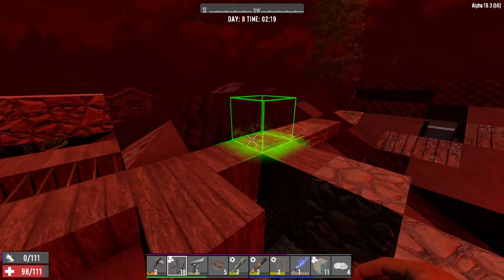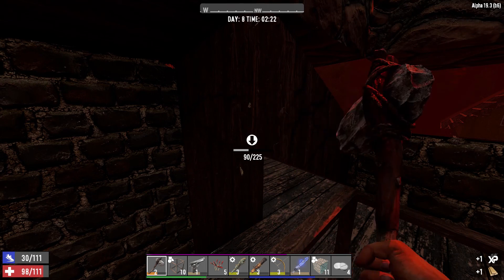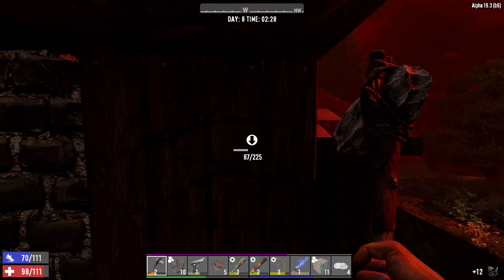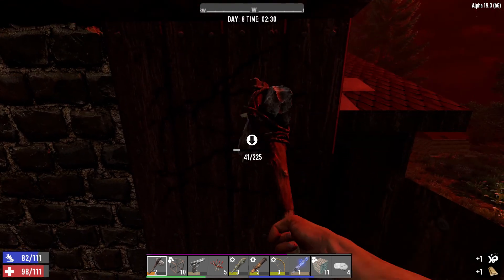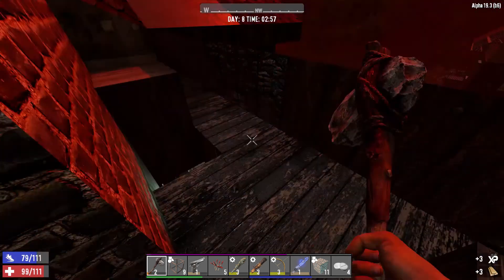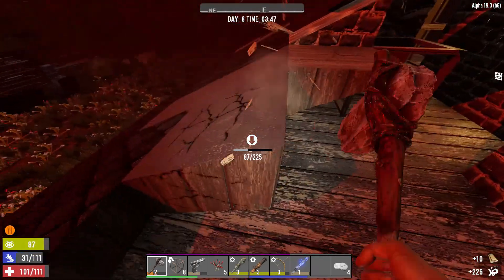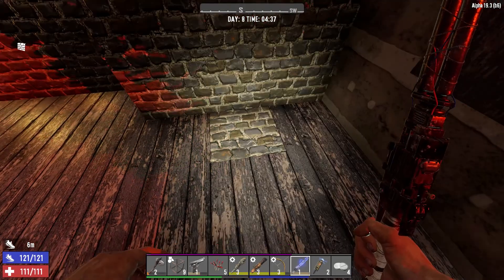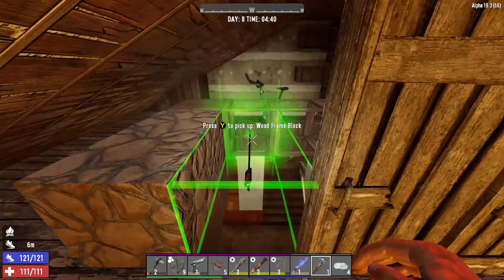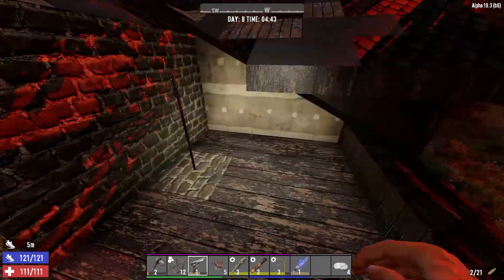That's looking pretty good. Let's start making alterations - I want to clear these side walls and the flooring underneath them. That will set us up to route the electric fence on the other side, which is going to help out big time. All right, we've finally cleared all that out. Let's set up the electric fence posts - one here, and the other one right here. That should do it. Now we'll knock out the rest of the flooring.